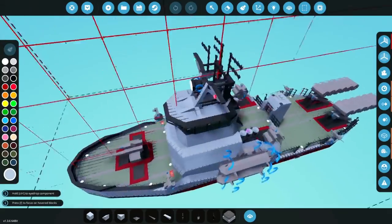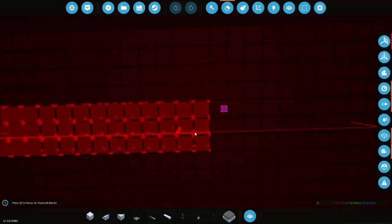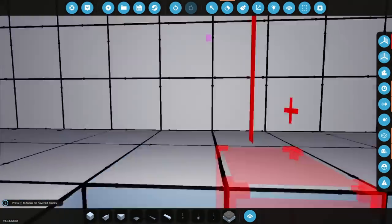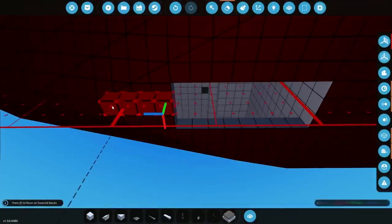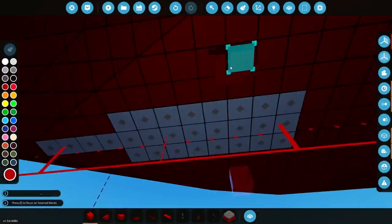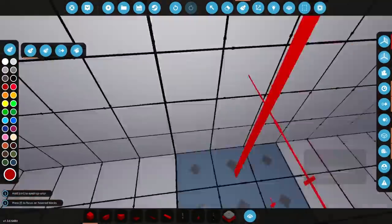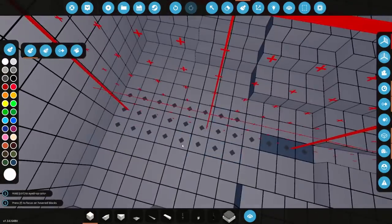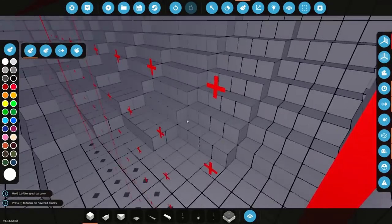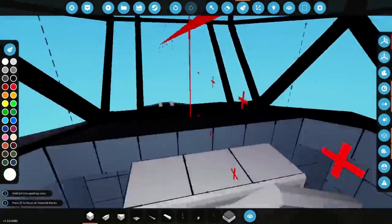But before we actually get on with adding all the stuff to the bridge, we're going to add a little bit of weight to the bottom of the boat. So we're going to go ahead and delete this bit at the front. We're going to get ourselves some weight and smack that in just like that. We're then going to paint it — go ahead and paint all of it, and we'll paint the inside too. Obviously all this room could be used for something, but I'm not very good with interiors, so I'm not sure what to use it for just yet.